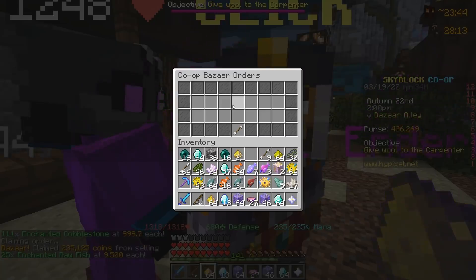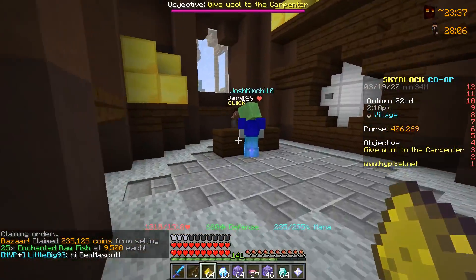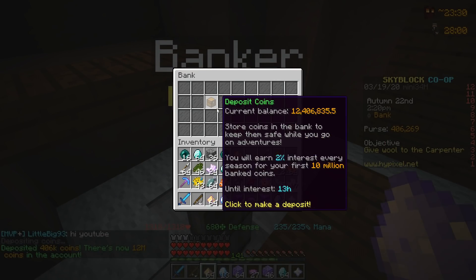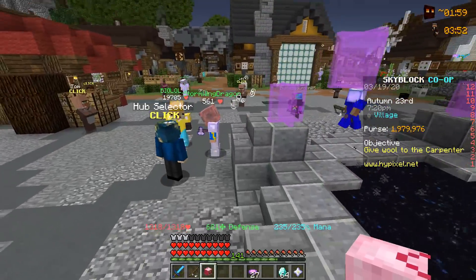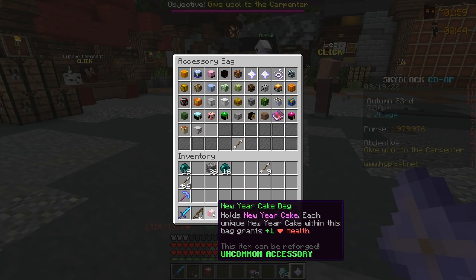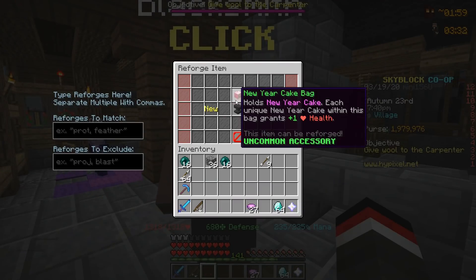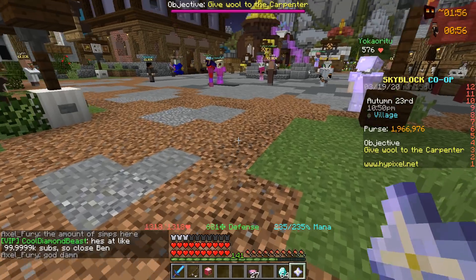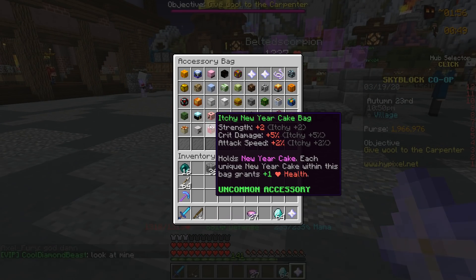We're going to claim all of our cash - $400,000 in the bank. Now let's check the banker. It's the every-episode tradition to see how much the bank has changed with Hunnitz spending all our money. Today we have 12 million coins. Since last episode, we obtained a new year cake bag - a new talisman to our collection. We're going to reforge this to itchy, since it's uncommon, and get ourselves some extra crit damage. And just like that, we have an itchy new year cake bag and a full accessory bag.